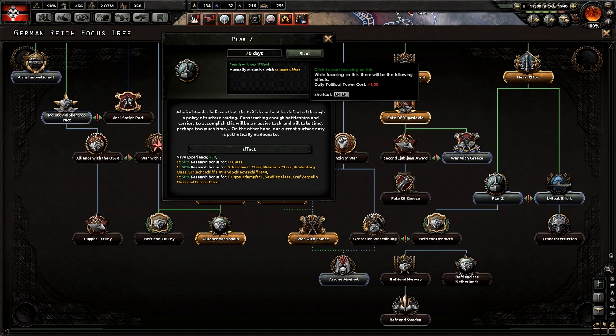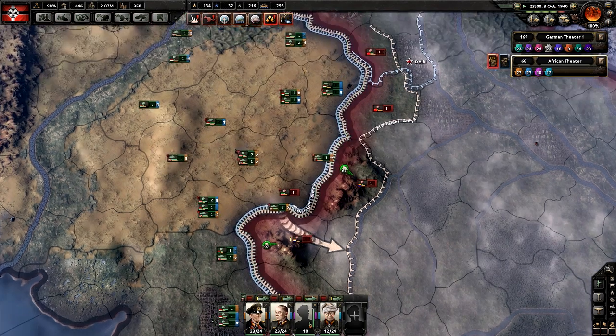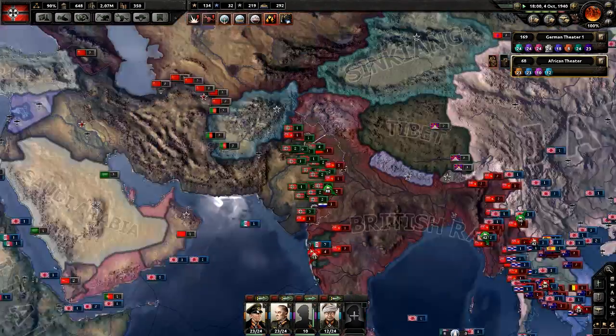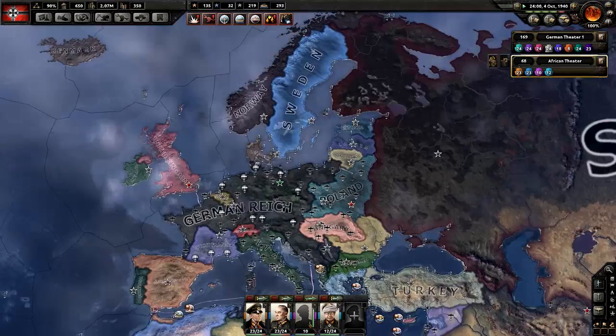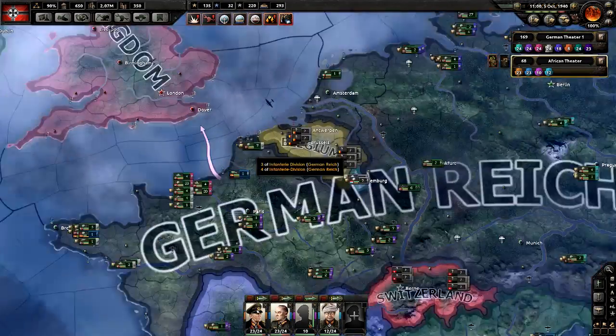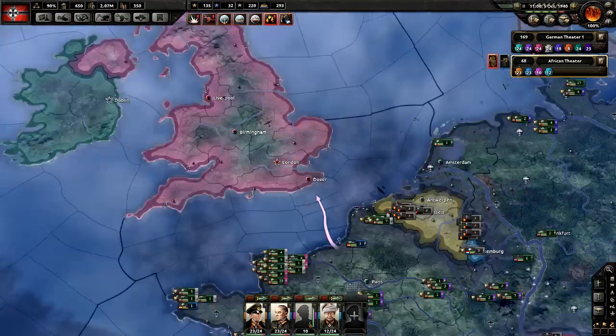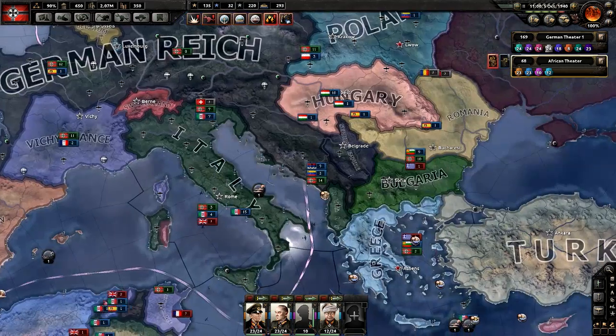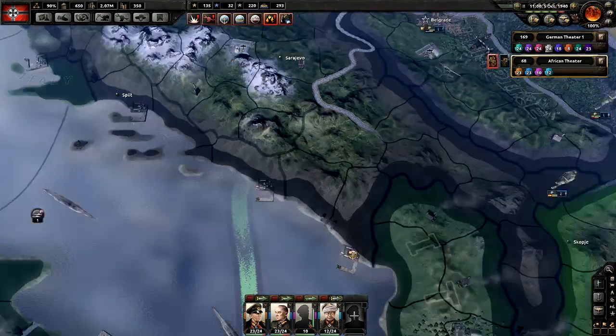We're going to go with Plan Z — Plan Z: become the greatest naval power in the world. We could theoretically try for a naval invasion, but I just don't think we'd be able to win it.